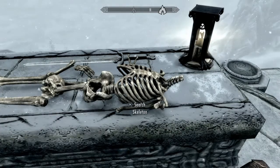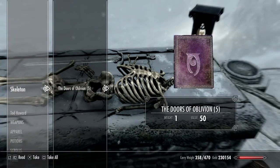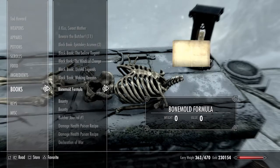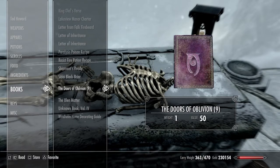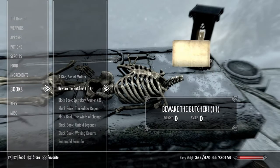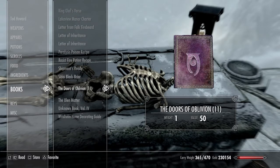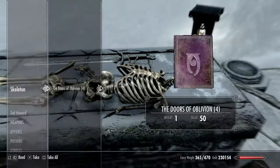Cycle back — boom, there's three in there. Go back — boom, there's four, there's five. You can just stack them. Take all. Now there's just one in there. If I go down to books — Doors of Oblivion, nine. Take the two books, go all the way down and you'll see there's 11. So you see the book-stack glitch — the book just stays there and you can just keep taking all the books.